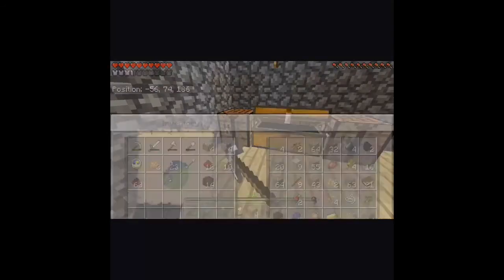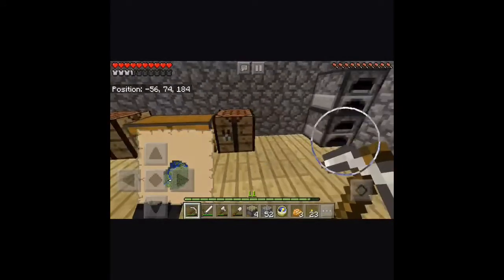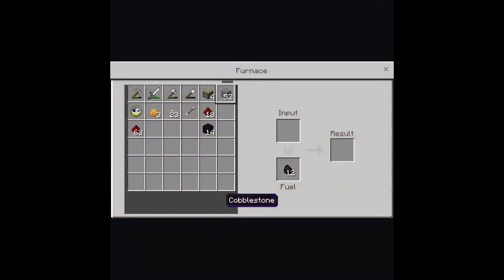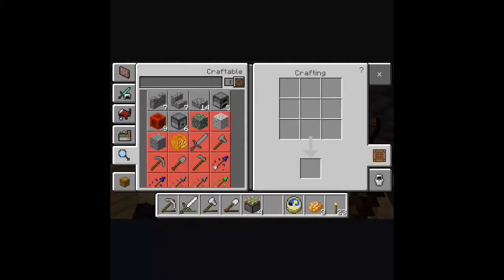I kind of want stone pressure plates, to be honest. Let's make stone pressure plates. So we just need about that much — I'm going to smelt 10. And 2 redstone torches.